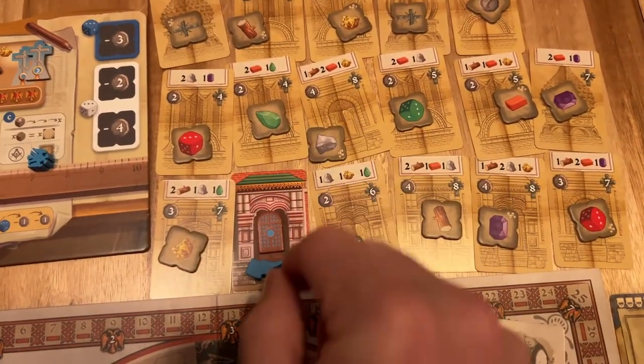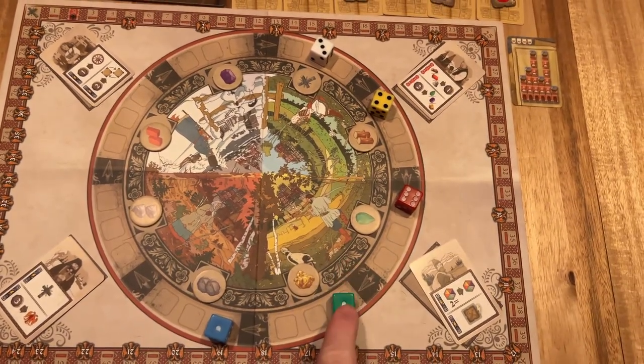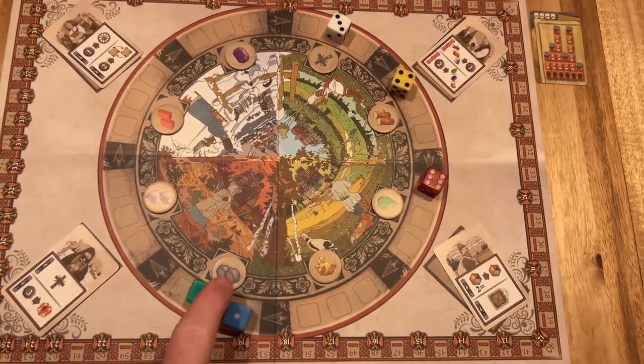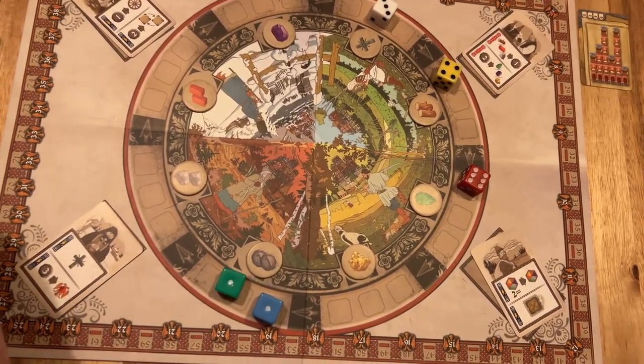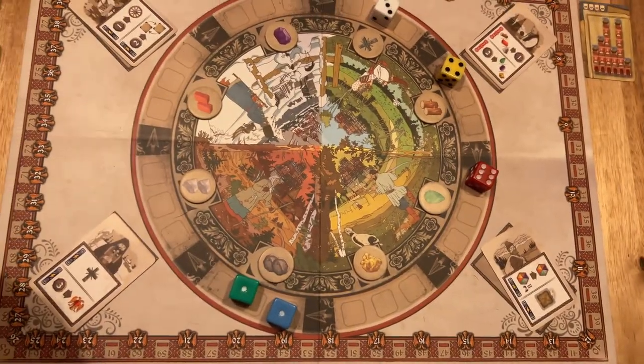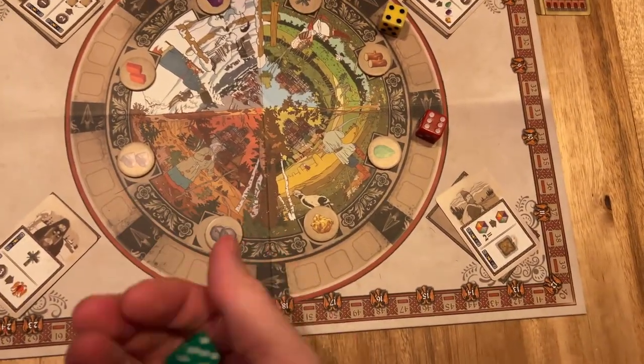Throughout the game you're going to take actions on the center rondelle, which has a really cool dice mechanic. The dice represent the pips you're going to move around the rondelle. This does add a lot to the game time — it says it plays in 80 minutes but it took us about three hours on our first game. We did all love it, but it does take a lot of thought each turn, like figuring out which dice go where, so it gets a little repetitive in that sense.